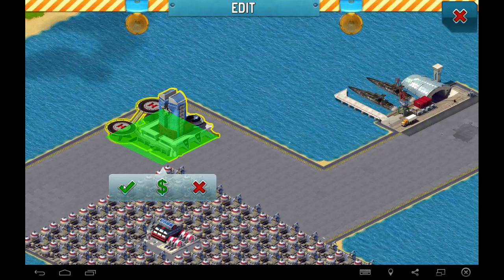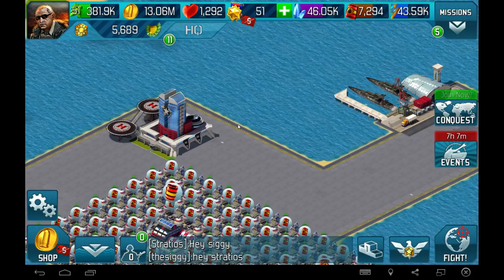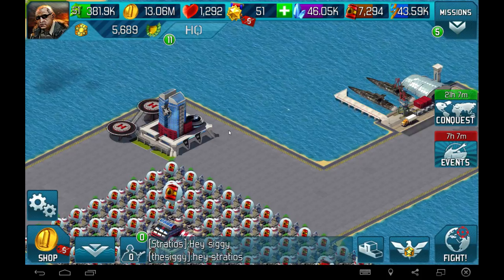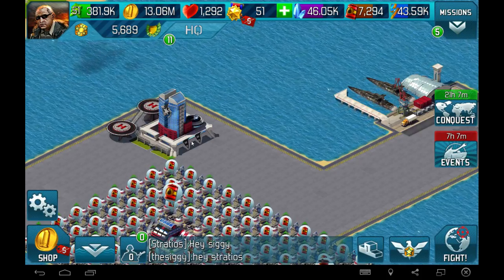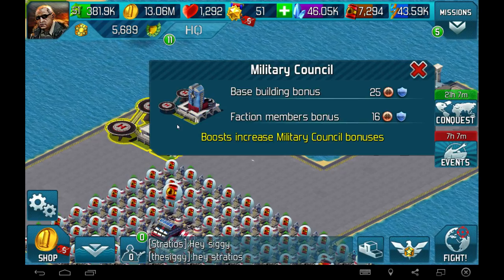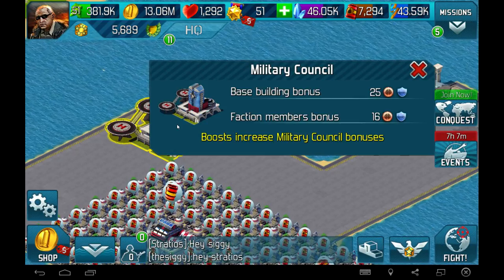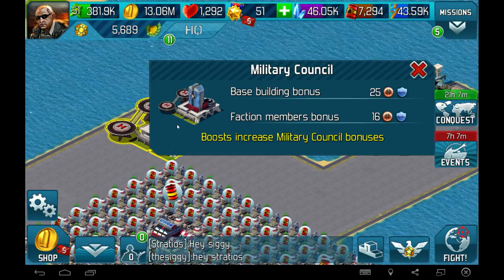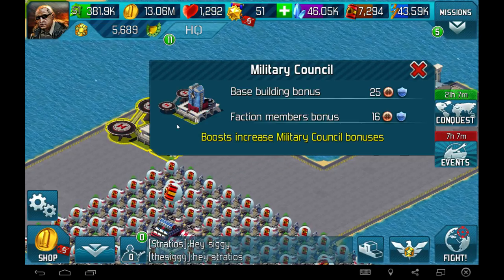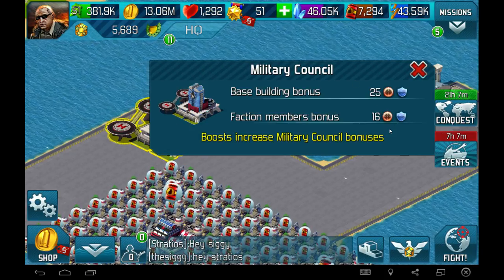When you get your Military Council building, it will say that it gives you an attack boost and a faction bonus as well. Click on it — just a left click — and you get an increase of 25 attack and defense. Because of my members in the faction here on Android, I get an additional 16 bonus, again attack and defense.